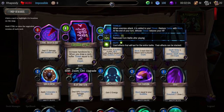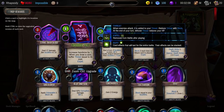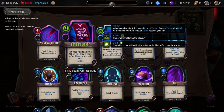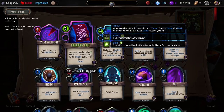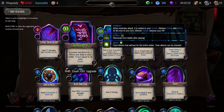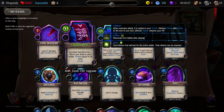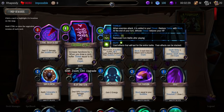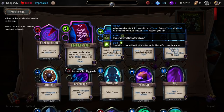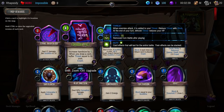Increase your hand size by 2 — when you draw a card, suffer threat equal to its cost. Not when you draw an extra card, but when you draw a card at all. So every hand I'm going to be suffering maybe 10 to 20 threat? Hand size is 7, average cost is like 1.5-ish, so about 10 damage a turn to increase your hand size by 2. Increasing your hand size is really, really good.